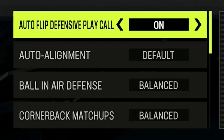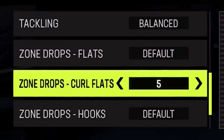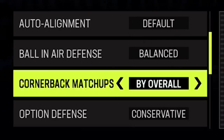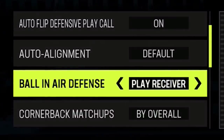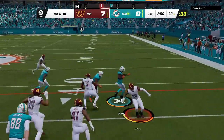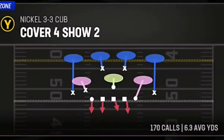I start the drive by setting up my coaching adjustments, as these are just as important to my success as the play itself. For this defense, the most important adjustments are to set your zone coverage to match, your curl flats to 15, and your regular flats to 5. I also set my cornerback matchups to by overall and my ball-in-the-air defense to play receiver. My opponent wastes no time getting the ball to Tyreek Hill on a jet sweep, so I'm going to get right to the defense that today's video is about — out of the 3-3 cup.